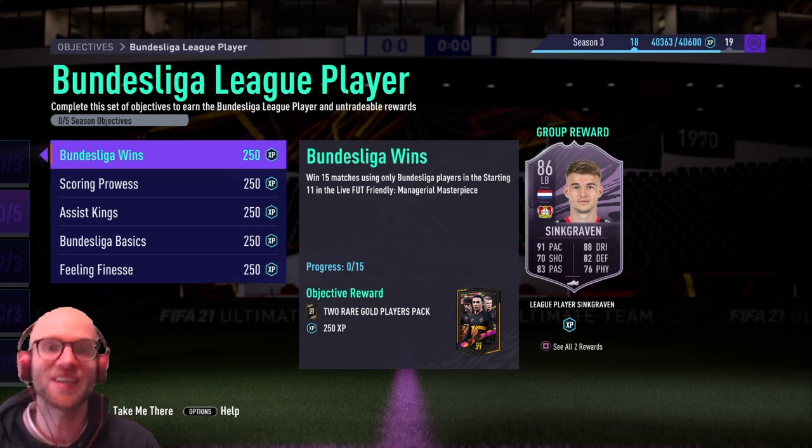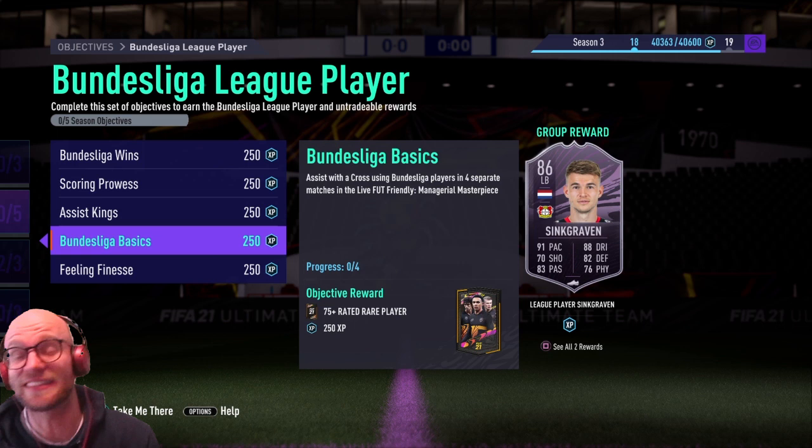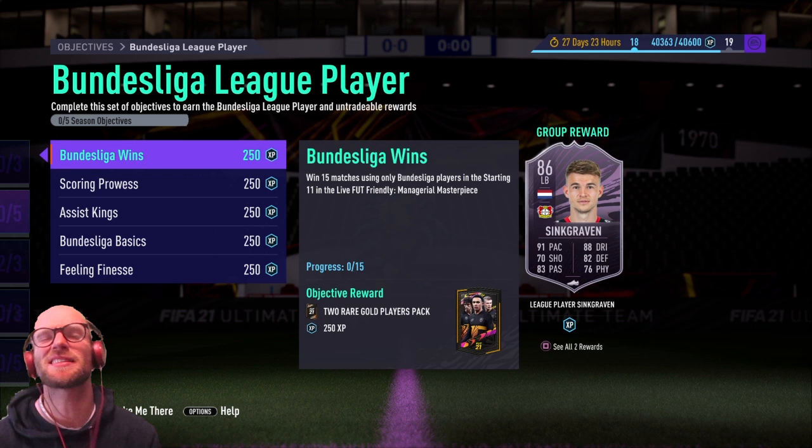What up everybody, it's Noobie and welcome back to a brand new FIFA 21 video. It's Friday and EA have released some Icon SBCs, Player of the Month Bruno Fernandes and Stindl, and there is the Bundesliga player objective Daily Sinkgraven. In this episode we're gonna take a look at the best possible 77-rated Bundesliga squad on 100 CAM to complete this objective quick and easy in managerial masterpiece.